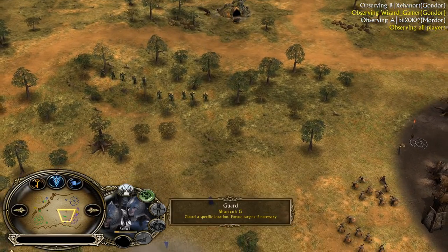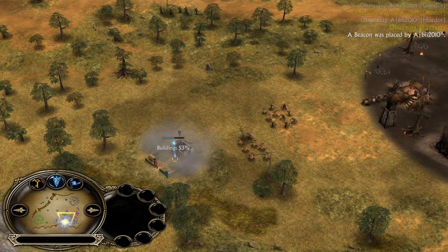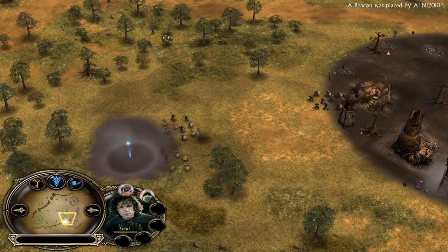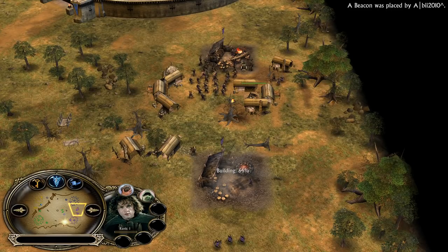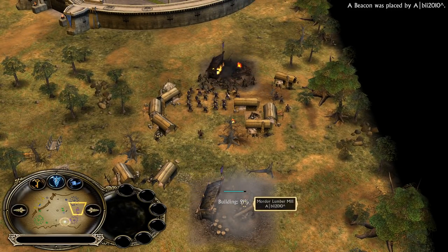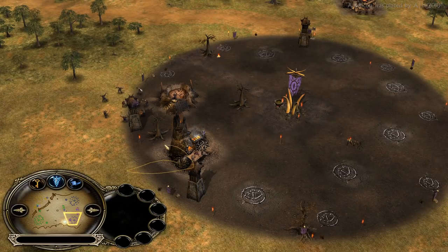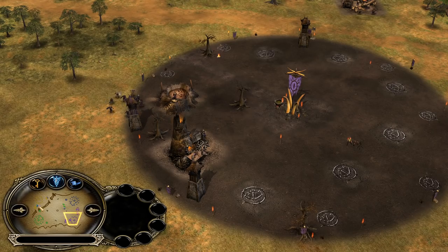The Gondor player was able to destroy this mill, and the blue Gondor player bought this farm — but now he has to cancel it so the Mordor player can buy it back. The reason he could buy it is by using the hobbit's cloak ability to go invisible around this area. Isengard was also able to destroy a mill. Mordor is building a furnace, because furnaces are far tankier than slaughterhouses.